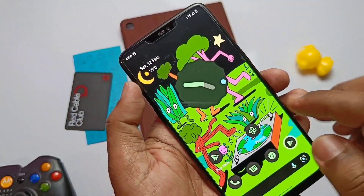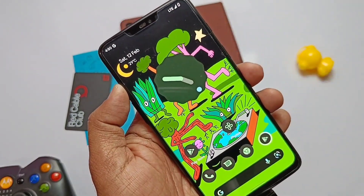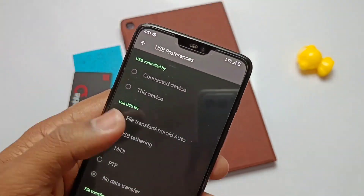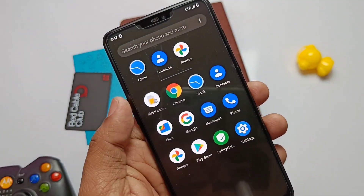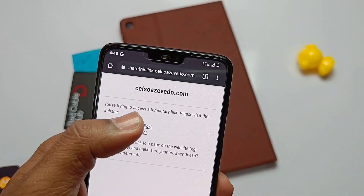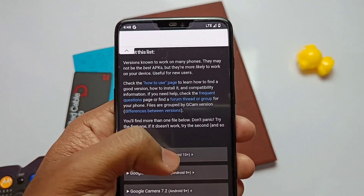Now let's see what's not fixed. USB OTG voltage is still not detecting in the ROM, but it works inside TWRP mode — it will be fixed soon as per the developers. Another issue I found is that I can't record audio using an external mic; the sound quality is very bad when using an external mic in recording apps. The ROM also doesn't include a built-in camera, but you can still use GCam.